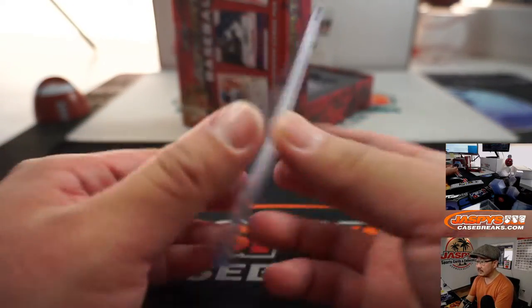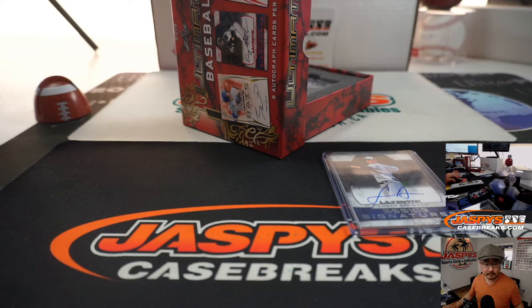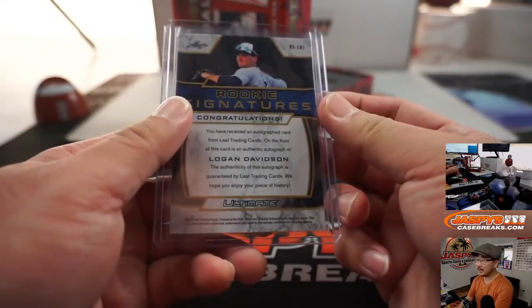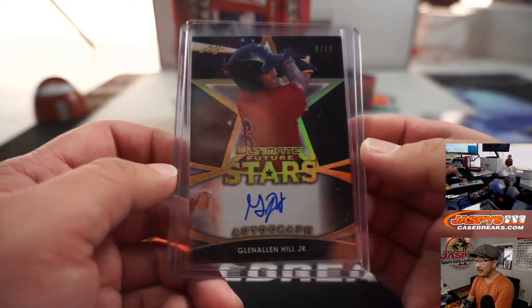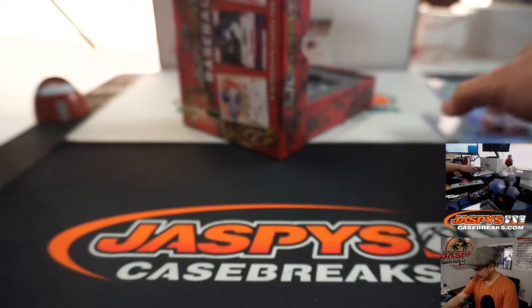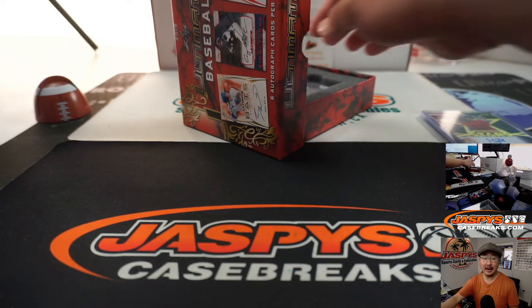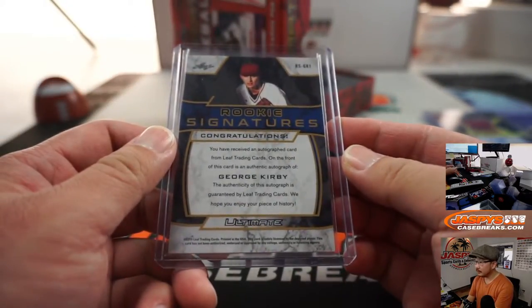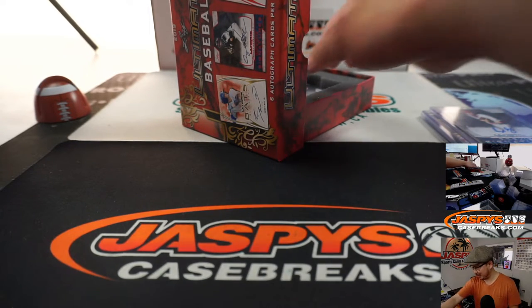Good luck. We're going to start off with Logan Davidson. Logan Davidson will go to Alexander Baker — White Sox prospect. We got Glenn Allen Hill Jr., eight out of ten. Remember Glenn Allen Hill Sr.? Some of you might remember him. Eight out of ten — it's another one for Alexander. Next one: George Kirby. Alexander Baker. Is he going to run the table on this?